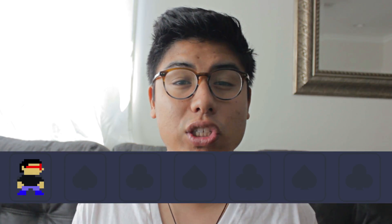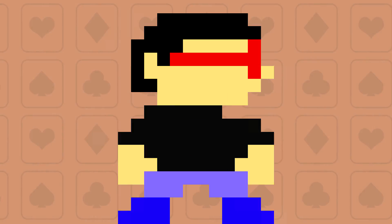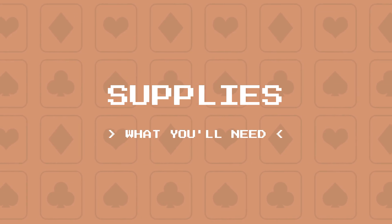Welcome to Board Games. My name is Alberto. Today we're going to be playing a game that is considered a classic. Its alternatives allow you to slap people. Today we're going to learn how to play the game Egyptian Ratskrew. Surprise!